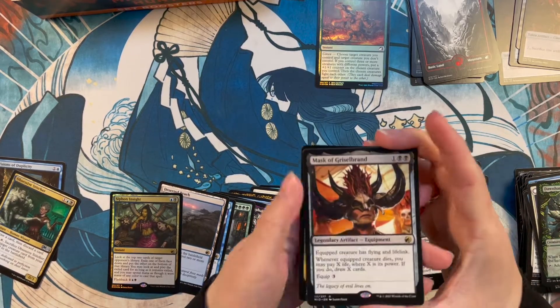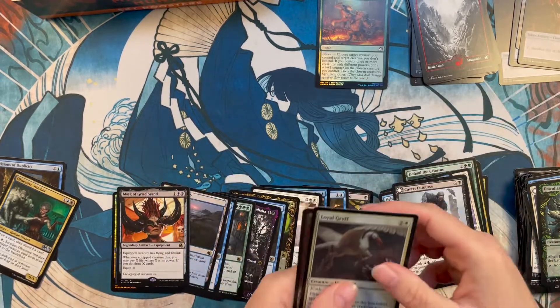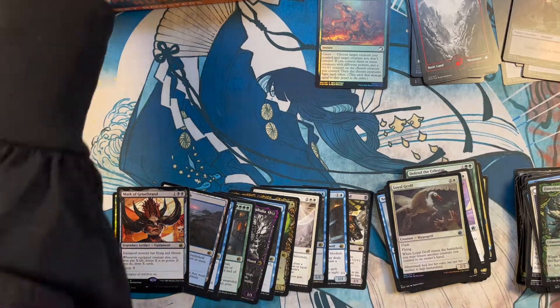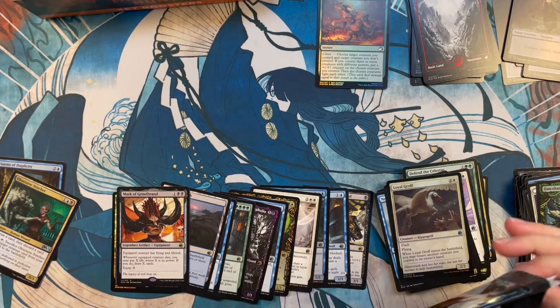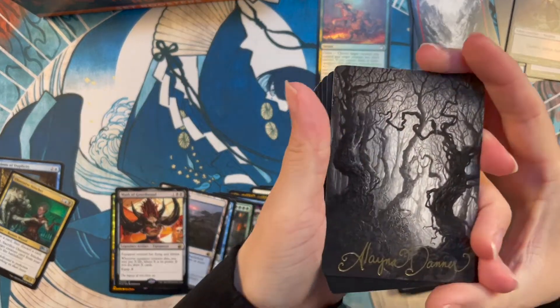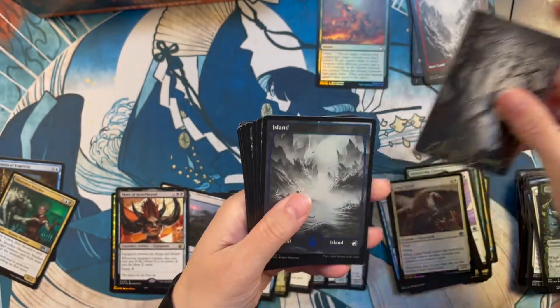Habit of Light and stuff like that. Oh, Mask of Gristlebrand — that looks cool, cool art. And one vampire token — that's usable. Or do you actually have any vampires making dead black tokens? Nope. Then I take back the usable. A signed card — and a pretty one even. That's a nice thing too.